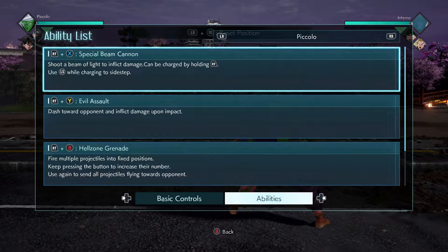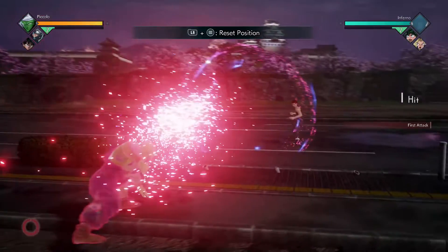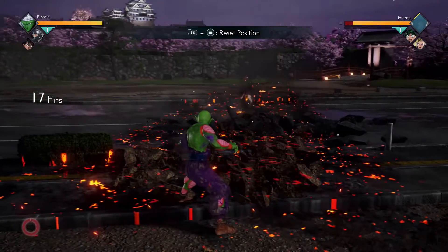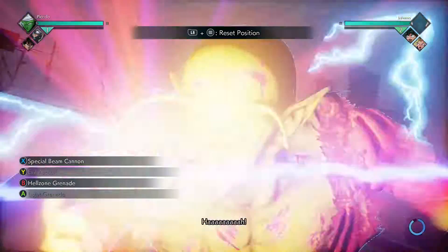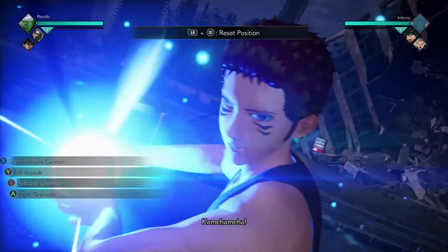We have the RT+X or RT1 for universal inputs — the Special Beam Cannon. It shoots a beam of light to inflict damage and it can be charged by holding RT. The best part is you can use the stick while charging to sidestep. This can really mess up your opponents. This move can be used two different ways: just thrown out there without charging from a distance, or charged up as a big attack, or used as a trip-up while sidestepping.